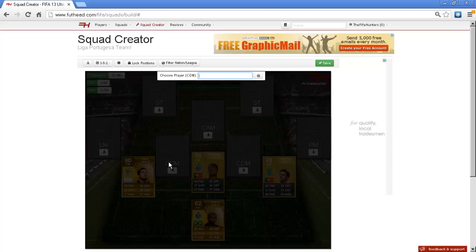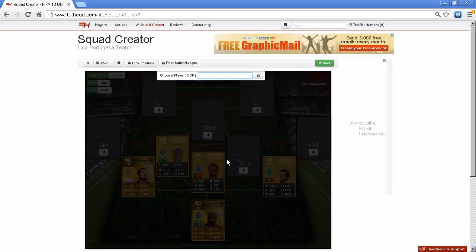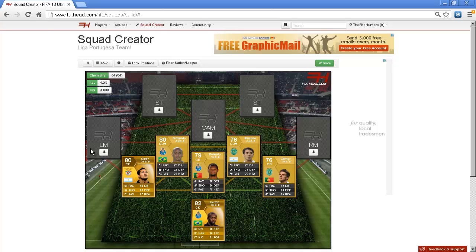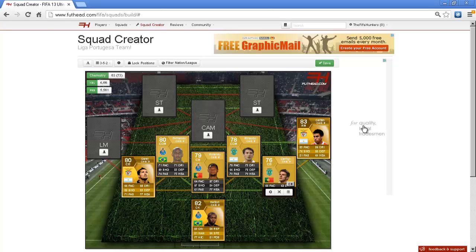Here is Fernando from Porto. These two also have good chemistry because they are both Portuguese. On this side it is Rinaldo from Sporting Lisbon. The five Benfica players start at right mid. The right mid is called Gaetan - good player, alright pace, good dribbling, quality player.